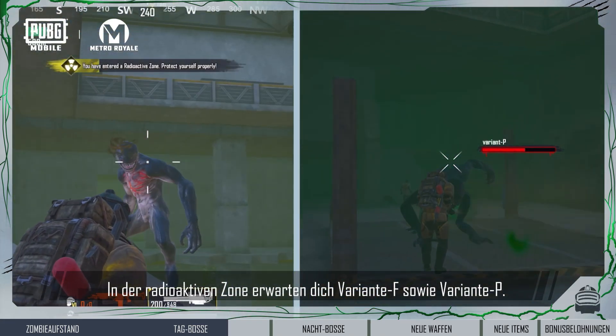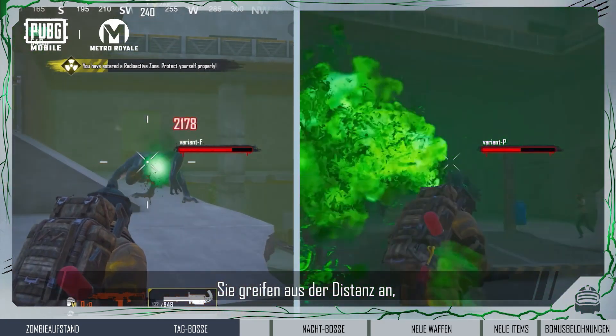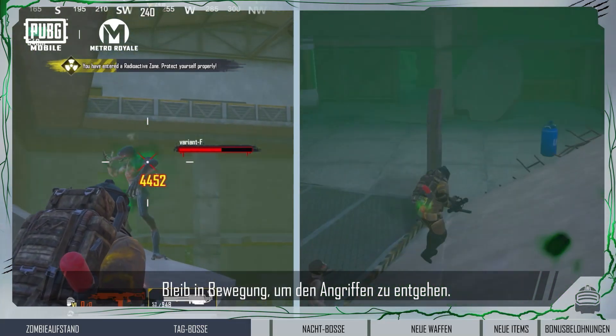The radiation zone is occupied by Variant F and Variant P. They attack at long range by spraying fire and poison respectively. Be sure to keep moving to evade attacks.